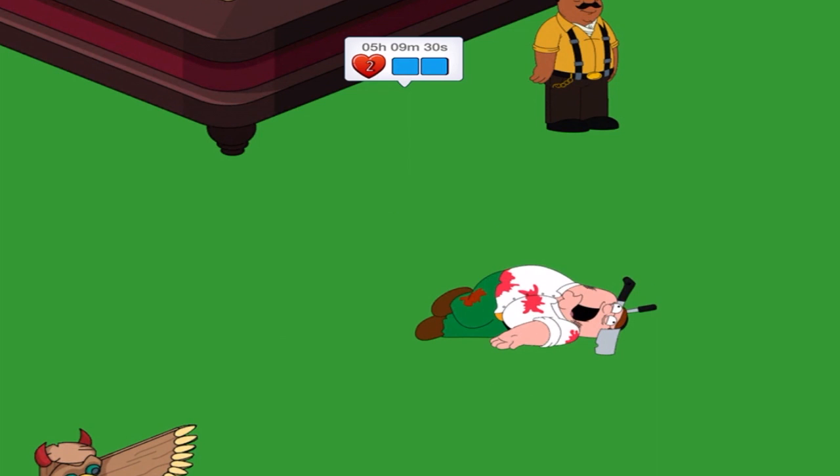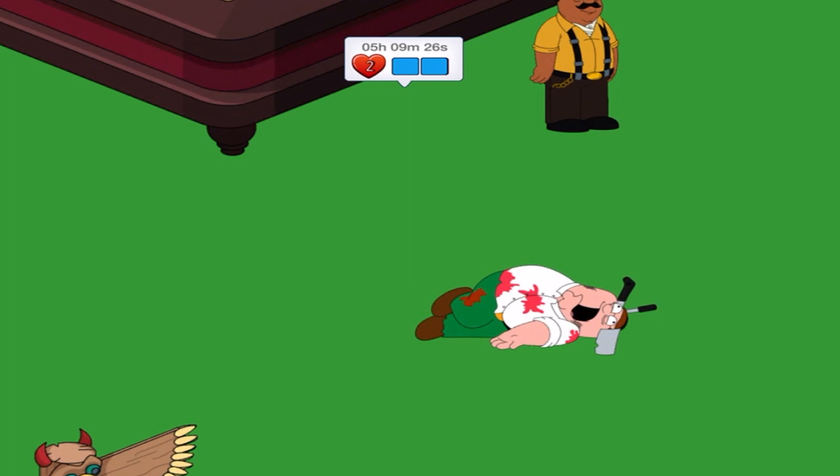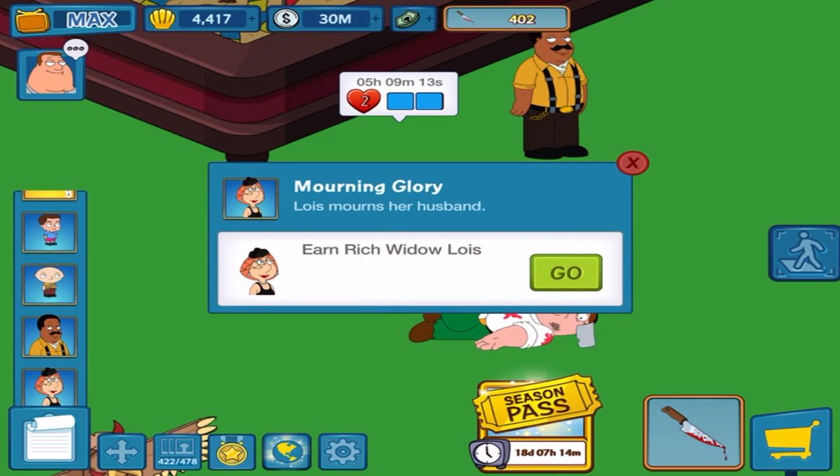They're also a premium character as well. In this first week, though, there is a character in a costume skin. The character is Detective Cleveland, and the skin is going to be Rich Widow Lois.